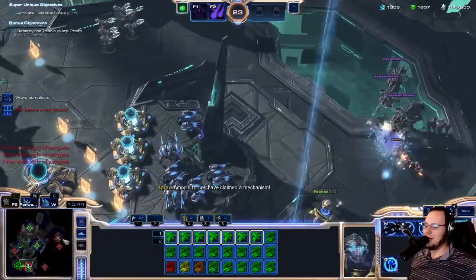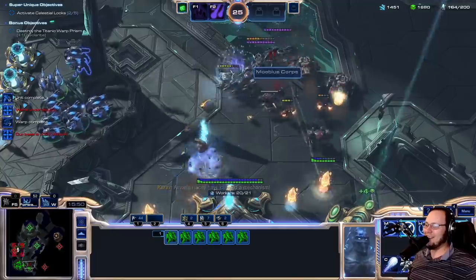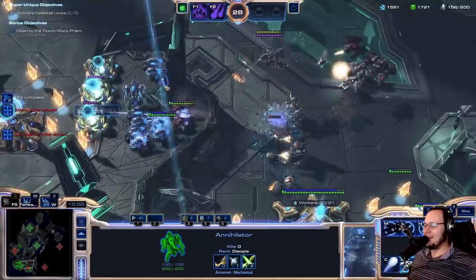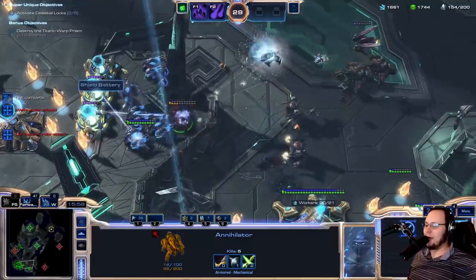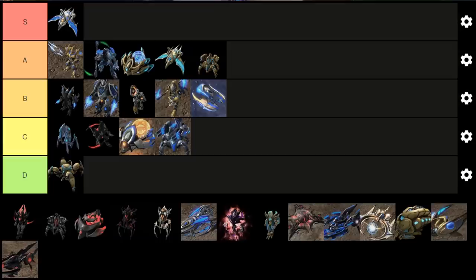The Annihilator is after that, and it shoots cows — we already had the cow meme, I'll be honest — and then it can siege up into siege mode and shoot cows at a long range, but it's bad. It just didn't feel very good to use. As a result, I'm gonna toss it into C tier.